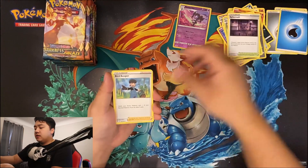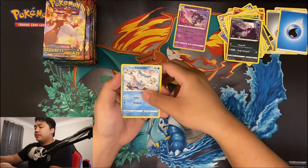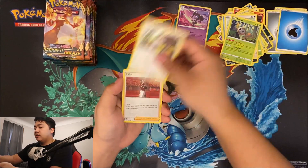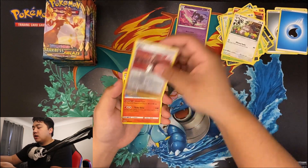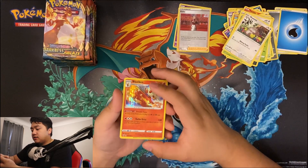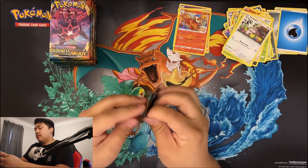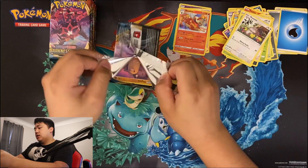Energy, Spikemouth, Spikemouth, Bird Keeper, Steenie, Grimer, Darumaka, Sentret, Ralts, Sableye, Kabu reverse hollow, Kabu, and a Blaziken. Nice. Blaziken is one of my favorites actually.